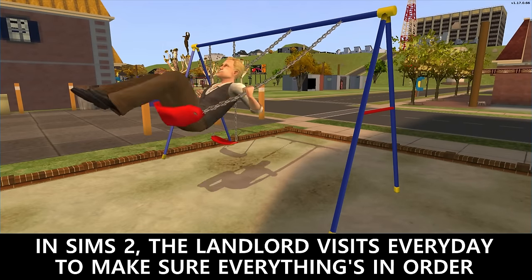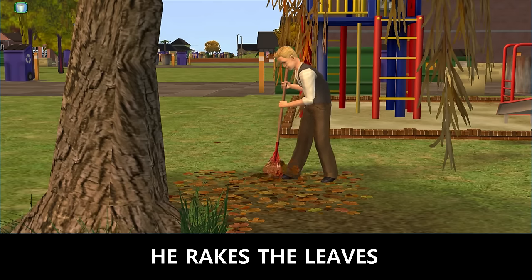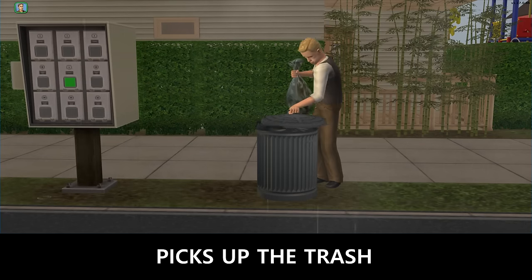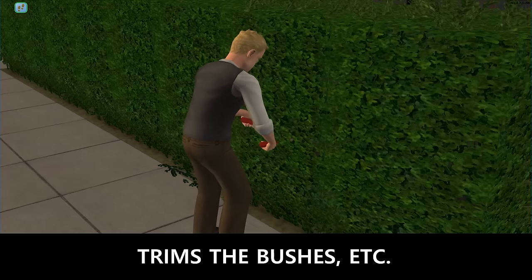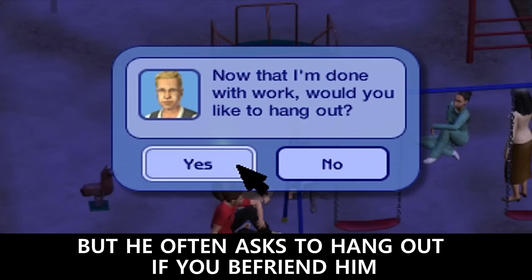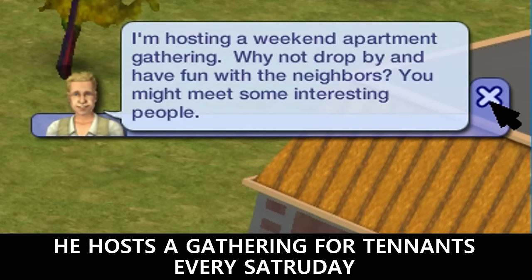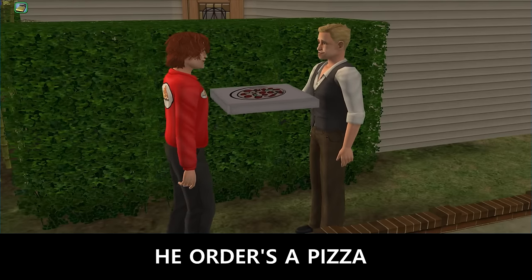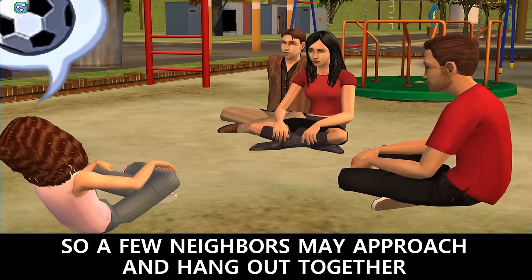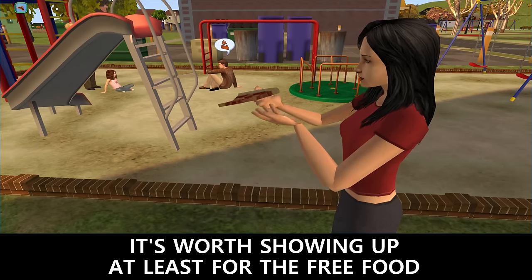In Sims 2, the landlord visits every day to make sure everything's in order — he rakes leaves, picks up the trash, trims the bushes, etc. He may leave if there's nothing to do, but he often asks to hang out if you befriend him. He hosts a gathering for the tenants every Saturday and orders a pizza, so a few neighbors may approach and hang out together. It's worth showing up, at least for the free food.